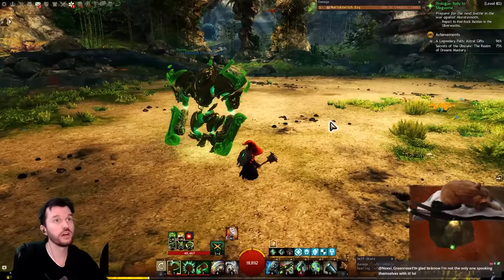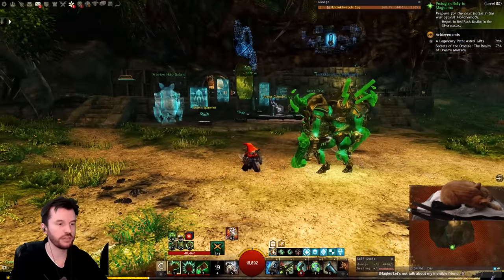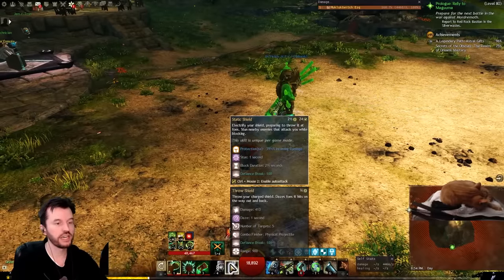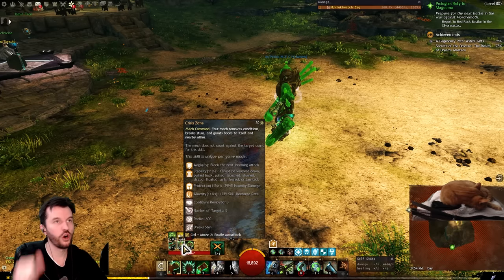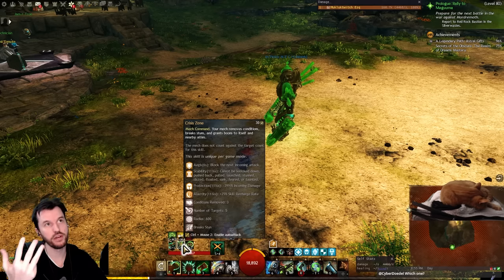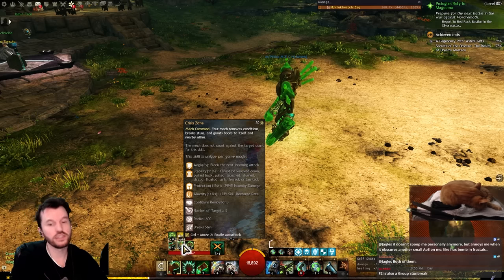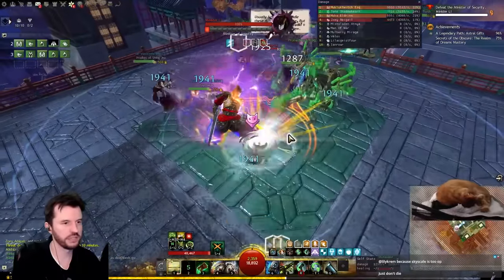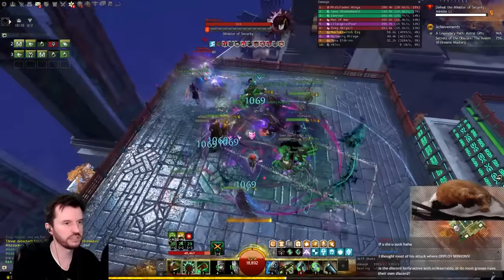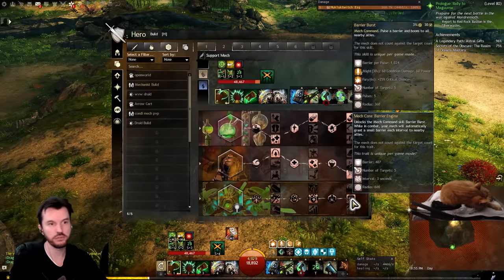The only boon that feels awful is protection. One shield skill reflects projectiles and CCs, and if you double-tap it you put it on cooldown for six seconds of prot. The other blocks everything, stuns anyone who hits you, and double-tapping it does a CC — put it on cooldown for 11 seconds of prot. But that second one is also your only source of group stability, your only source of group aegis, and it helps with alacrity. So if no one else is giving prot, you have to let prot slip to give stability or aegis on demand.